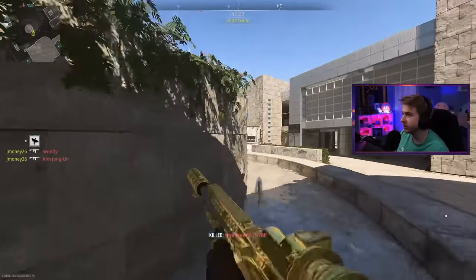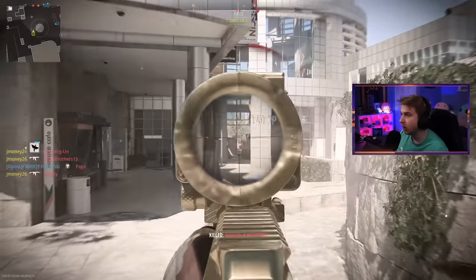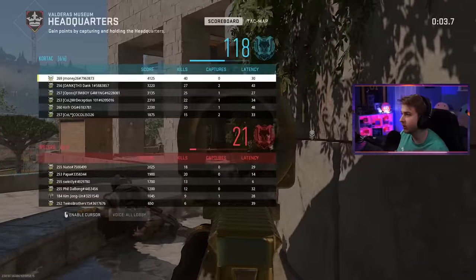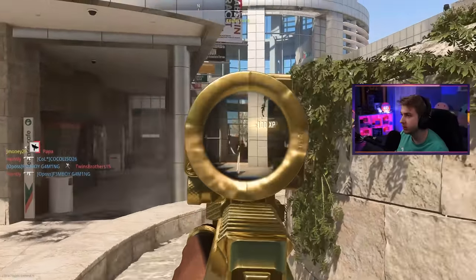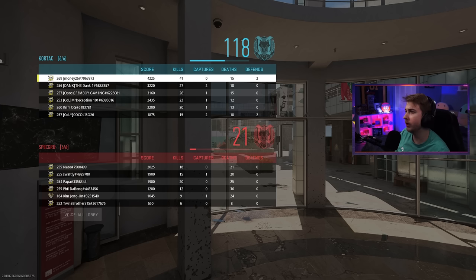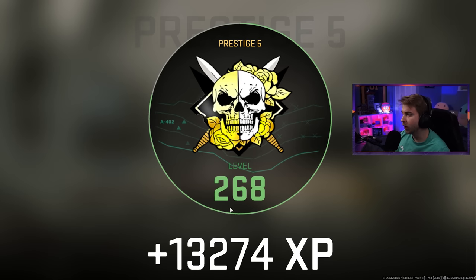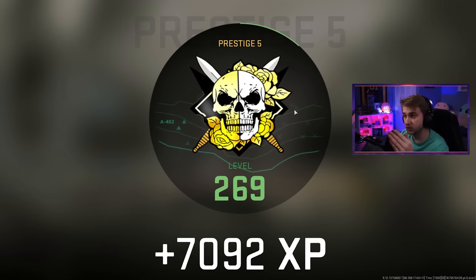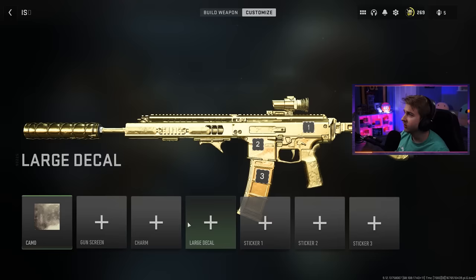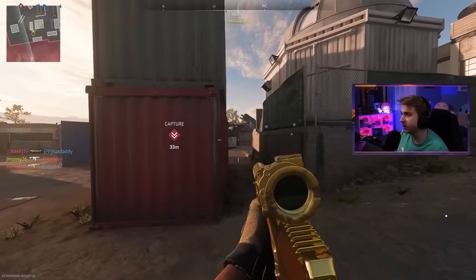Dusting these longshots — so many long range kills and still not done. Basically every kill this game has been a longshot. Checking the scoreboard: 41 and 15, absolutely slapping. Checked the camo progress — I misread it, I'm at exactly 23 longshots. Two more to go. Got them — all longshots done! Now we just need headshots, and Dome is good for those too.